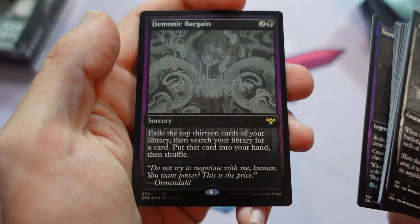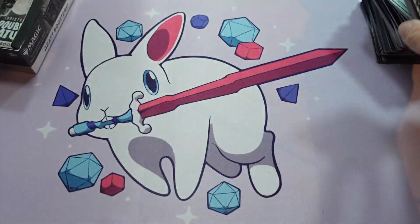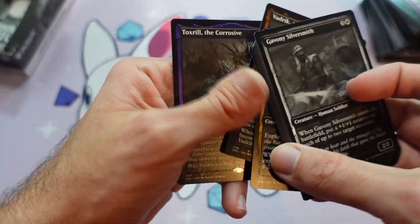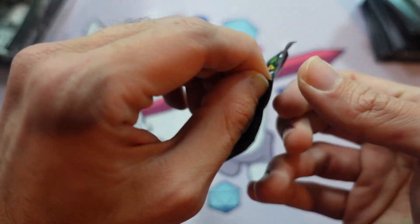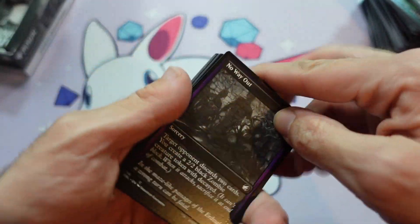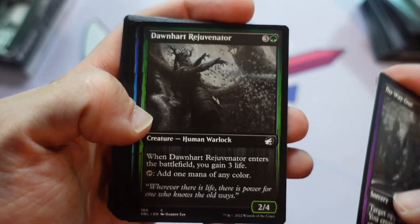It's kind of an interesting story around Toxrell — another foil rare, Demonic Bargain. The blue was added into the activated ability to make it work with Sludge Monster, which is another card that hands out those slime counters. They thought that'd be cute, but in reality the card's not really blue, and that gives a ton of power to it for Commander. So we probably shouldn't have added that and kept it mono black.